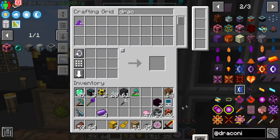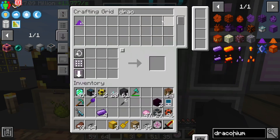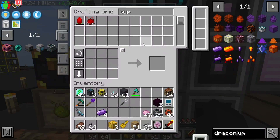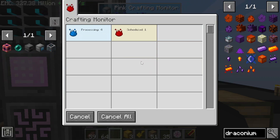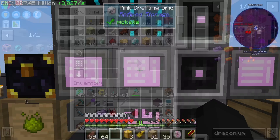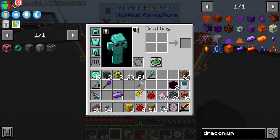We need superium, so if we come over here and craft five superium - let's hope that it doesn't break. Oh, it actually didn't break. If we want one of those for at least one farmland here, and then over here we're gonna go ahead and make that.